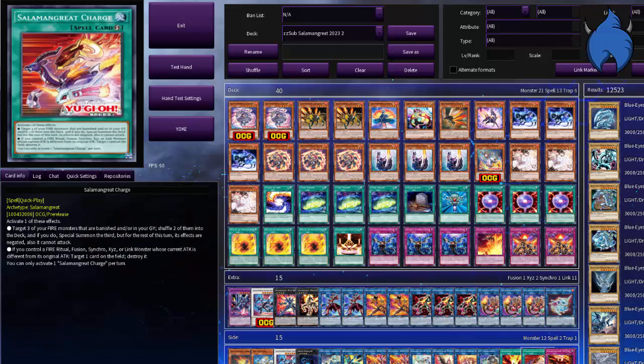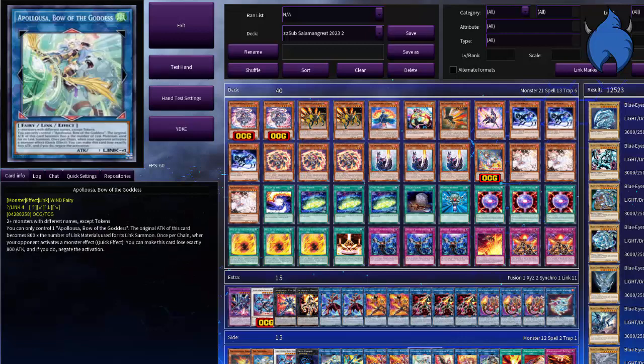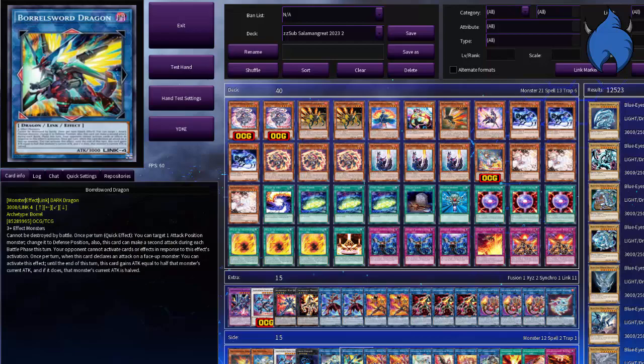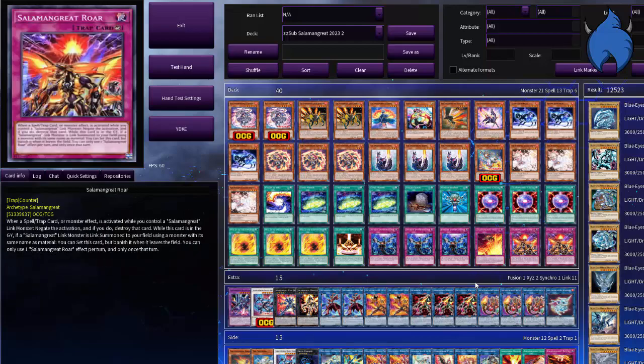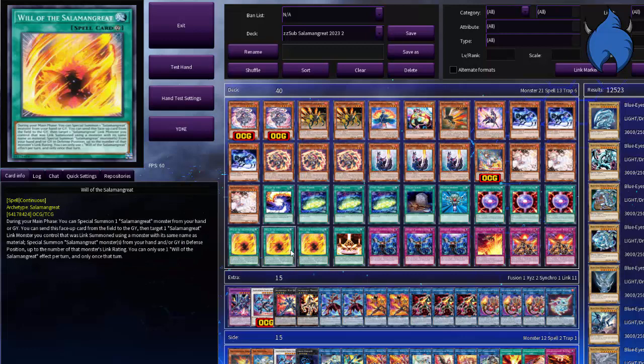This is the side deck — got some of the newer cards in here. However, for now we are not using these newer cards; we are using these ones. And now into the explanations.